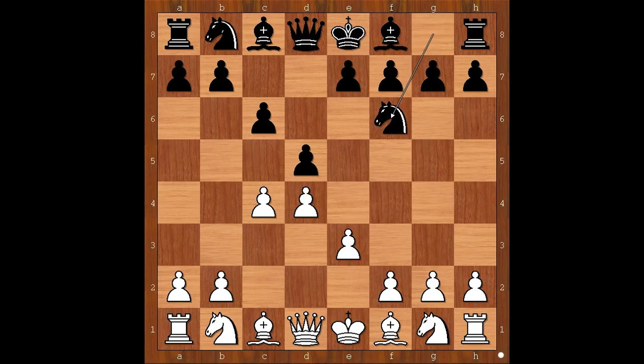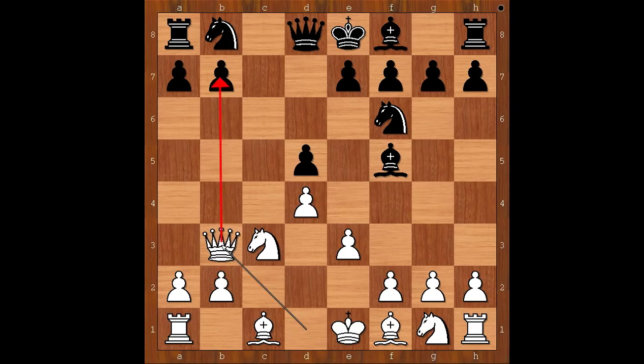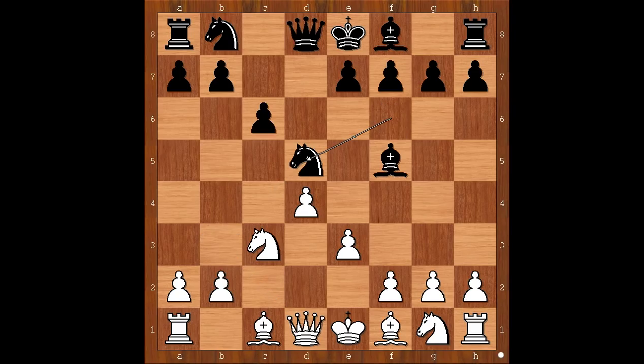e3, knight to f6, knight to c3, bishop to f5 — developing the bishop before playing e6. c takes on d5, knight takes on d5. Sometimes black takes with the pawn, but queen to b3 — that move is a bit unpleasant. So we have knight takes on d5.